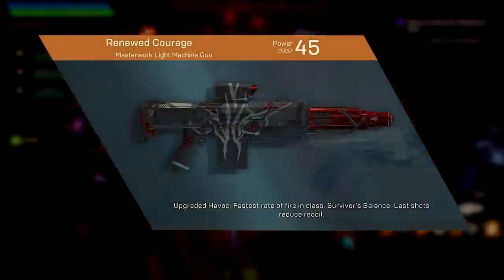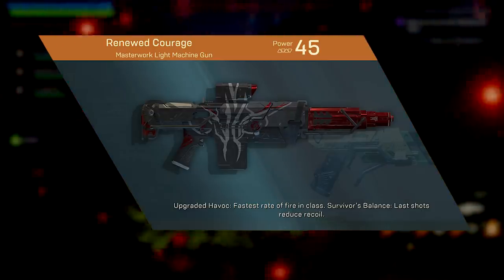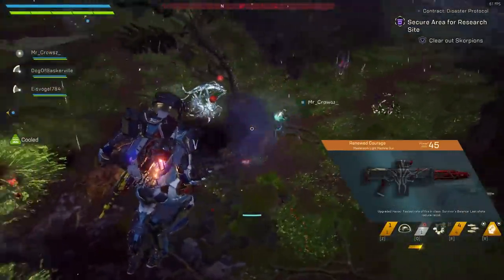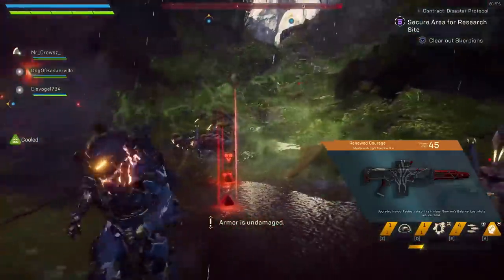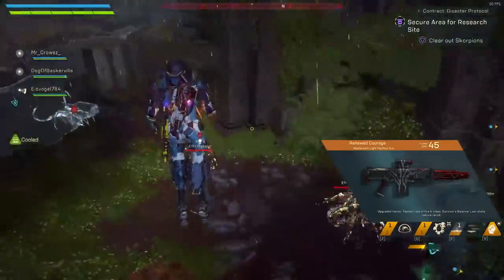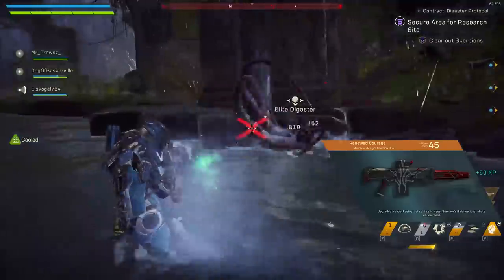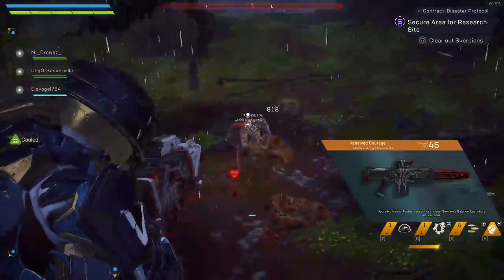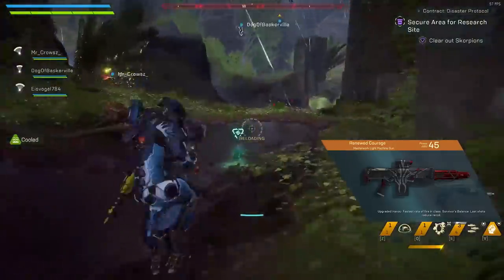For Light Machine Guns, we have Renewed Courage, where the last shot reduces recoil by 50% for 20 seconds, stacking twice. It's a pretty lame perk and sounds really clunky to use — people on Reddit complained it was just hard to make use of it. It is more applicable than Soothing Touch because this weapon is an LMG with the highest RPM in this slot, but the damage is also the worst. Recoil shouldn't be an exciting Masterwork perk, and I wouldn't recommend it.